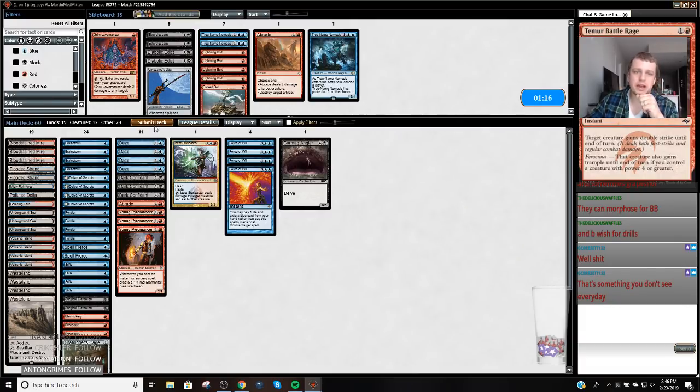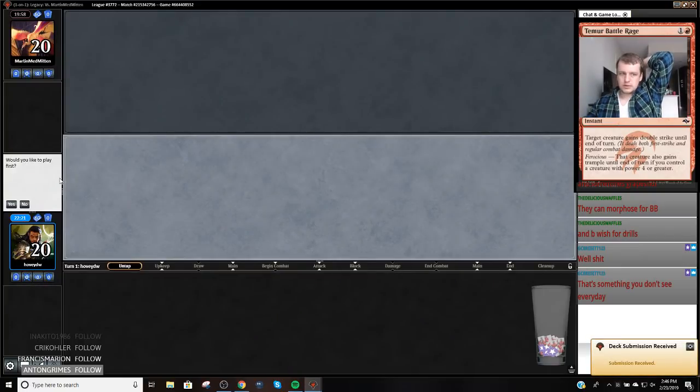I have Electrickery and this — we have like three answers to Magus. Maybe that's not good. I've got four, eight, twelve, sixteen, eighteen, twenty-two, twenty-six blue cards. Okay, I could cut a land also, because I cut my True Names. On the draw, I kind of want to keep this hand — I've got a Ponder and a Wasteland, but I need interaction. If I'm playing this hand, I'm playing my Delver on one.